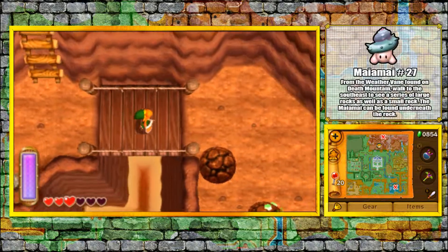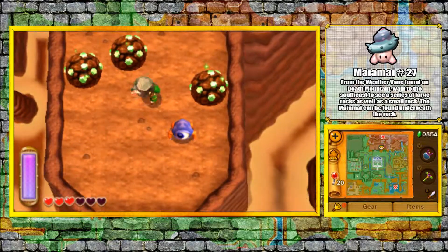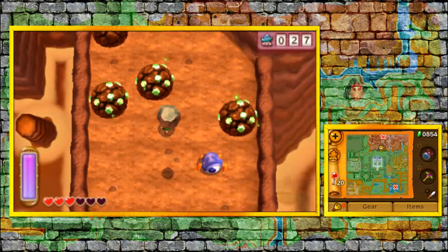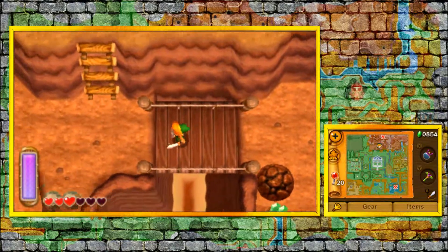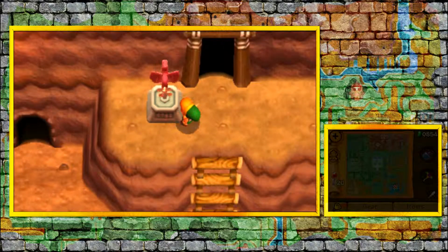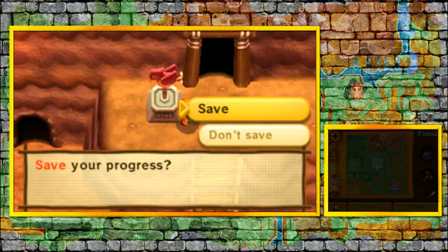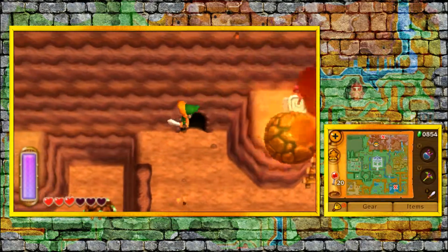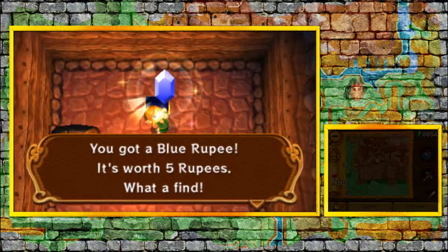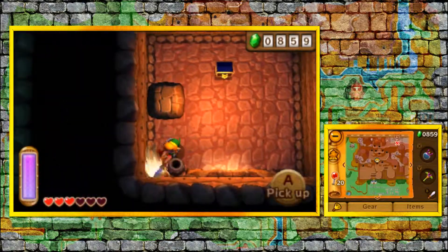If we come over here and lift up this thing right here — Mai Mai 27! Oh my God, we did collect a lot of Mai Mails in this part. I apologize for anybody out there that does not want to see that much collecting — luckily I sped most of it up. This little cave is just a troll: you come in here thinking some cool treasure, and it's just five rupees.